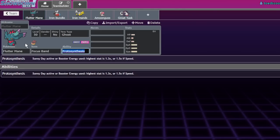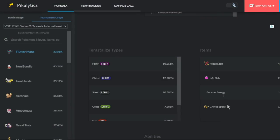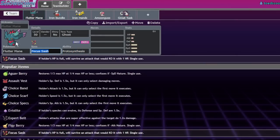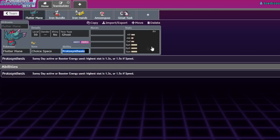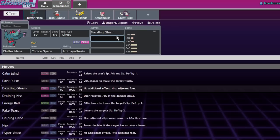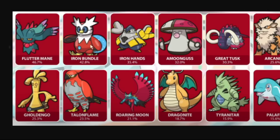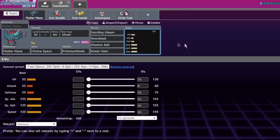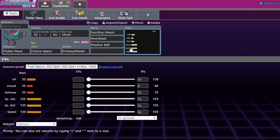Focus Sash makes it more consistent. Other items you tend to see are Life Orb. I'm personally a big fan of Choice Specs because Choice Specs with Tera Fairy just does insane damage. While it's a little risky, the sheer damage output of Tera Fairy Dazzling Gleam and Tera Fairy Moonblast is really big. It also lets you run different coverage moves besides Shadow Ball. I'm a big fan of Power Gem right now because it lets you deal with opposing Arcanines - Arcanine is the sixth most used Pokemon - and Tera Flame lets you one-shot those.